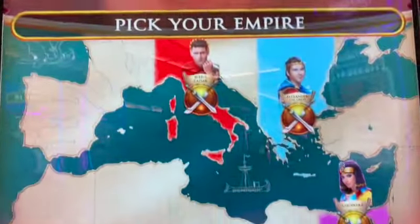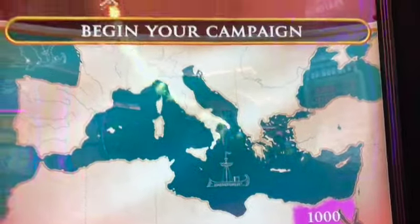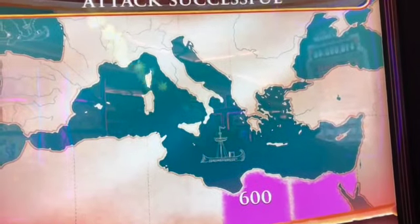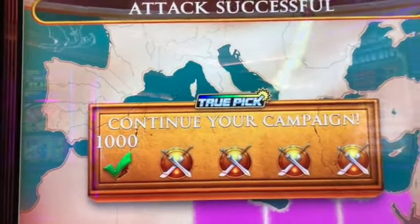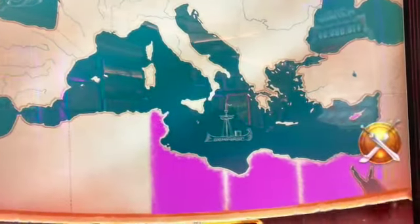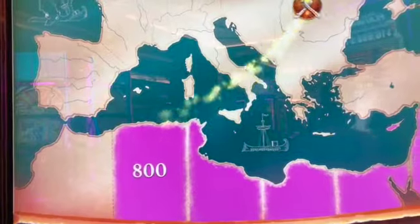This is called Absolute Power and I have to pick one of these guys. I'm going to pick Cleopatra. He's throwing coins up there. I need two more. Let's do this one. 24 and I got $28. Nice, I'm up to $68.